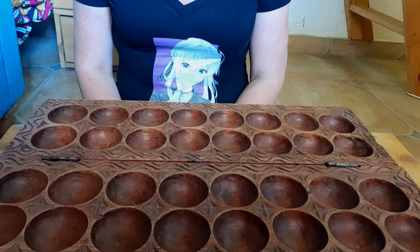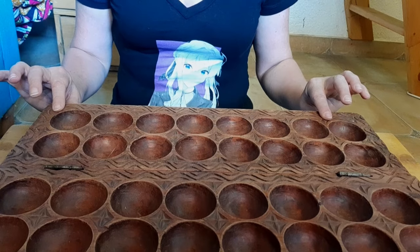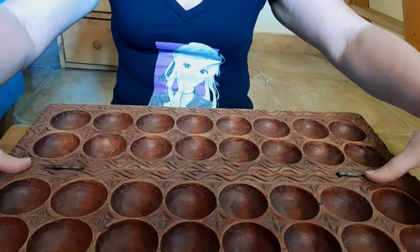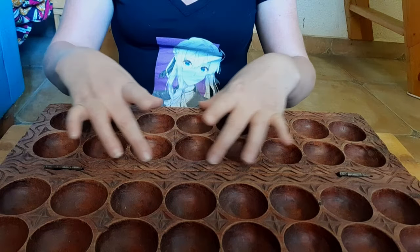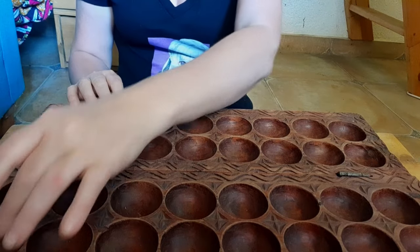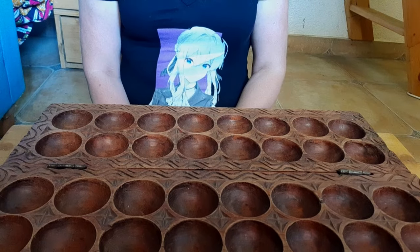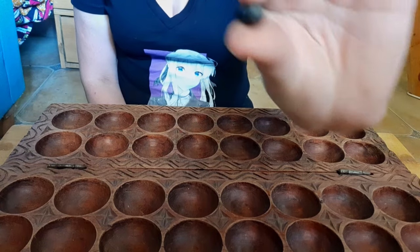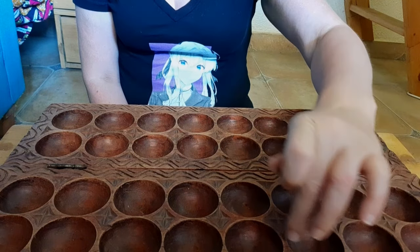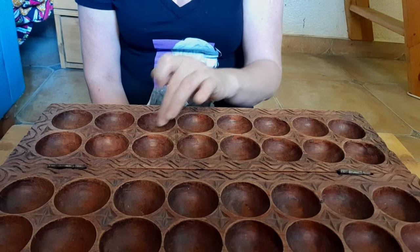The first thing you need to know is which side of the board is yours. These two rows belong to you, and these two rows closest to me belong to me. You're only playing in your two rows, and I'm only playing in mine. To set up the board, we're going to put four impiki in each of the outside holes — the holes closest to you, and the holes closest to me.